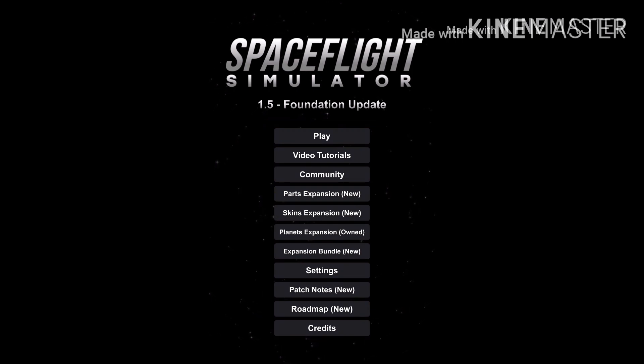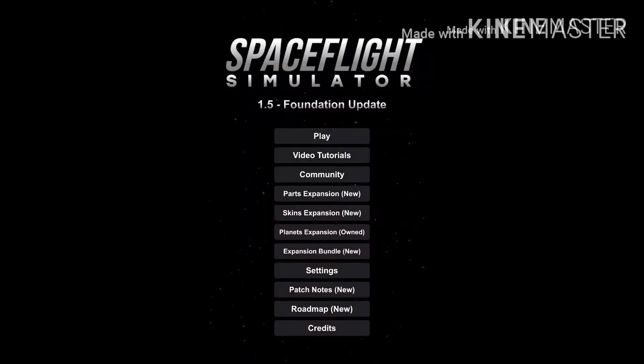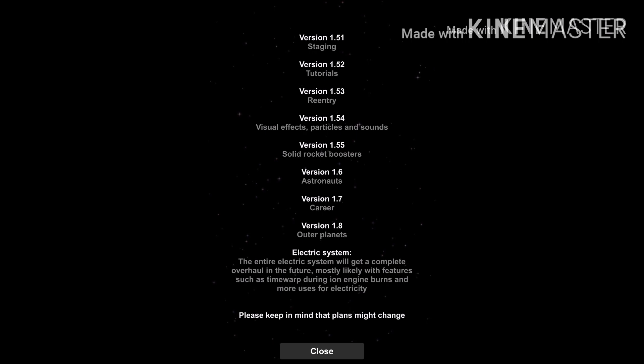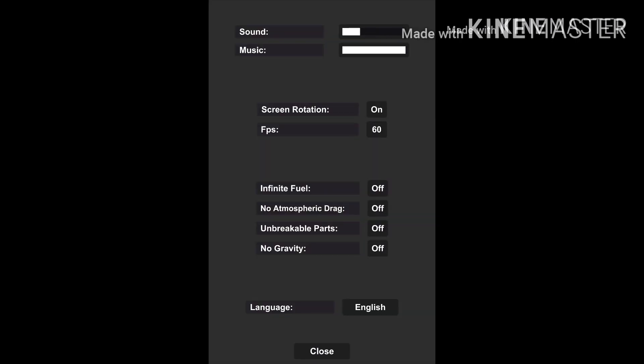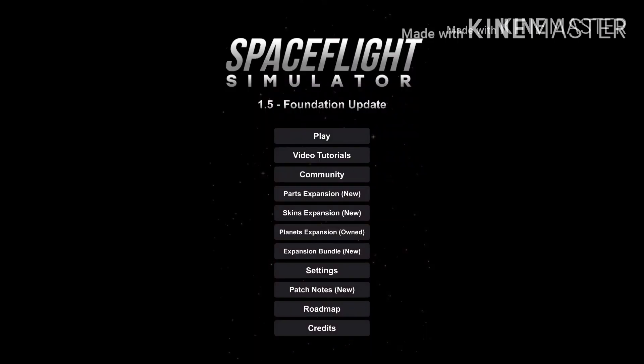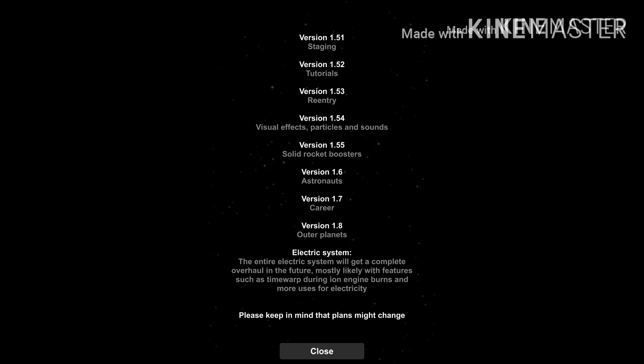Let's start with the menu. You should notice that this update has its own name. The tutorials menu now only features links to video tutorials — text tutorials from 1.4 are no longer available in 1.5, though proper tutorials will be added later. The community tab gives direct access to the official SFS YouTube, Reddit and Discord. New audio sliders and the ability to access all settings from anywhere in the app are a fine addition. The patch notes report visible and invisible changes, while the roadmap shows plans for the future, adding a nice level of transparency.